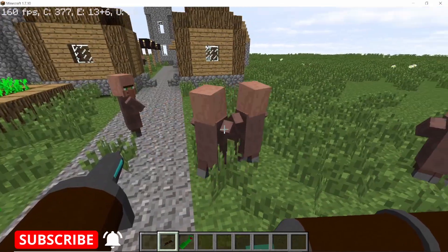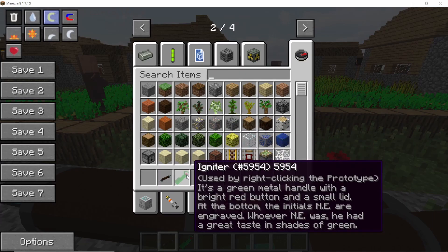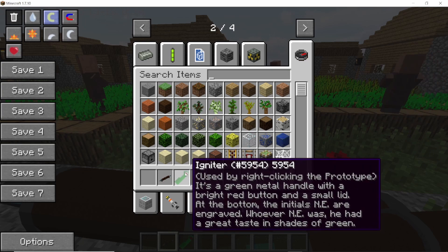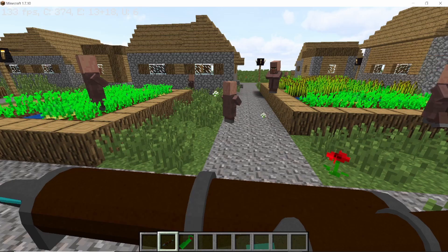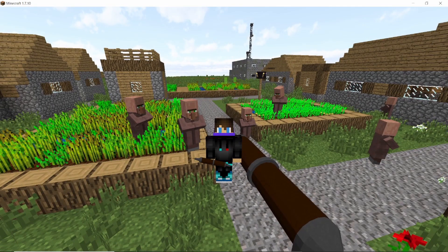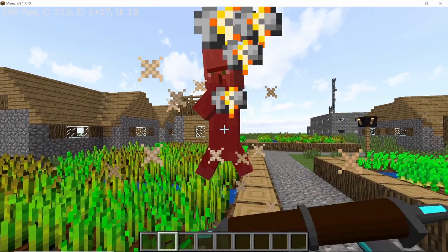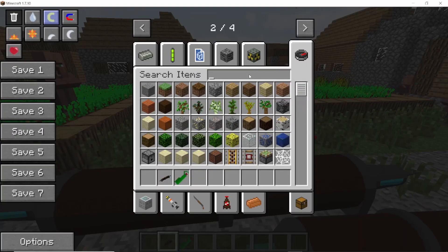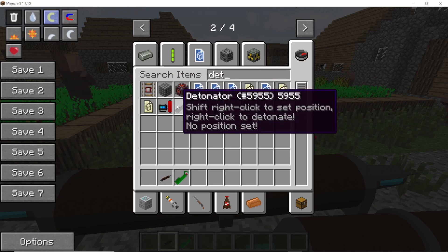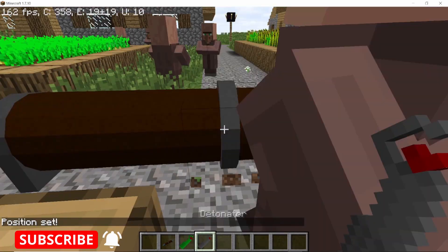There is an item called the igniter which is set to use on the Prototype, but don't use it — otherwise the Prototype will explode directly in your face. You don't want such a powerful bomb exploding in your face. Even the villager here agrees that is not a very good idea. So instead, take a detonator and set it on the Prototype to make it go boom safely.